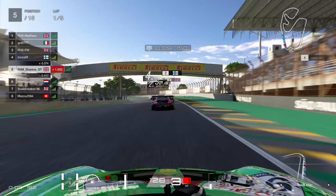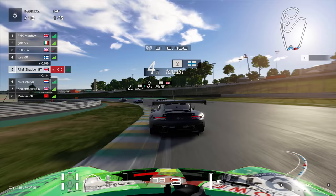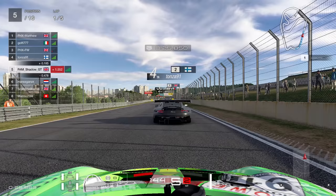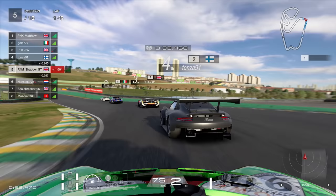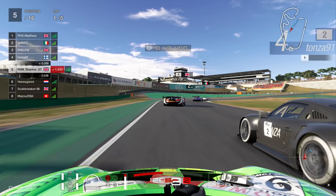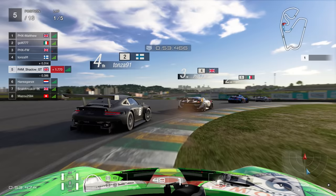I thought I'd try the 911 - see how it fares around this track. It must be quite good, a lot of people are using it. I could see in the previous race it doesn't have straight line speed, so you have to make the most of the infield and make sure you get the gap before the main straight. This is a good test here because we have a Porsche behind, and a Nissan GT-R as well. The Nissan GT-R is one of the quickest cars in a straight line - absolutely ridiculously quick.